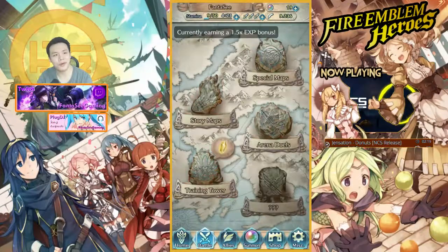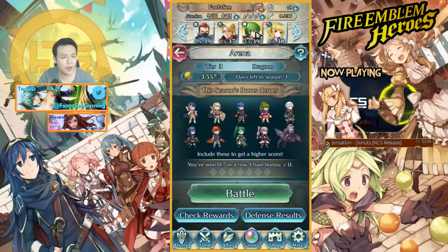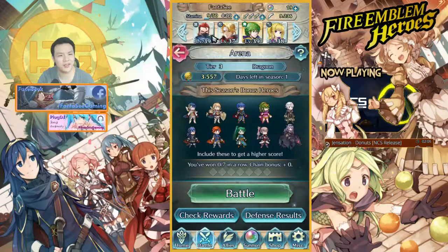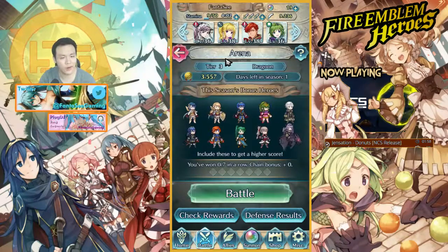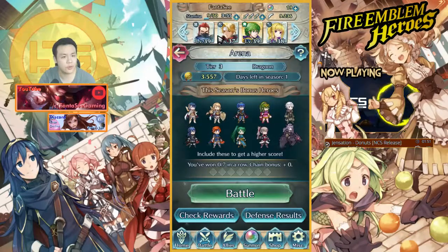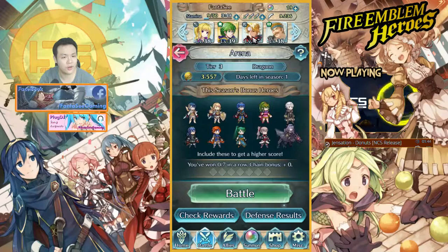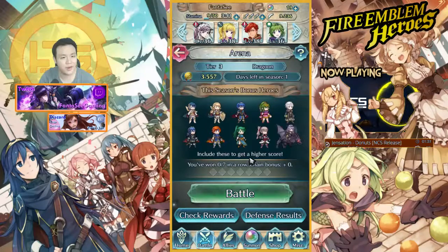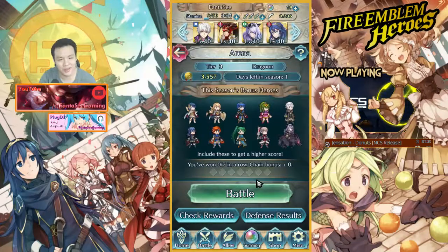Hey, what is up guys, welcome back to Fire Emblem Heroes. Today I'm going to show my new teams that I've been kind of playing around with. They're not really optimized or balanced. Basically whenever I raise units I just start four units from level one — I don't really care what type they are — and raise them together all the way to max level. Some units are repeated because a lot of mine have already maxed out.